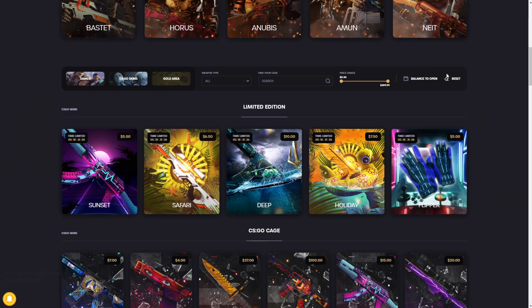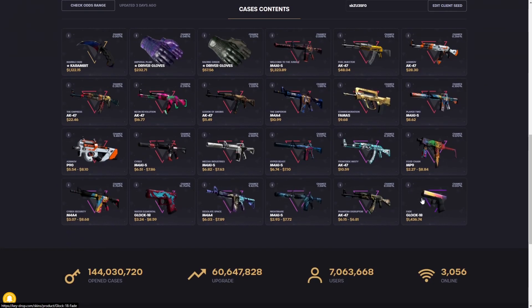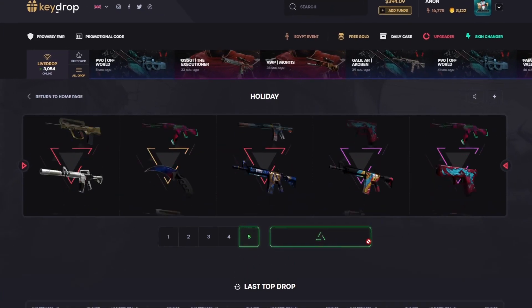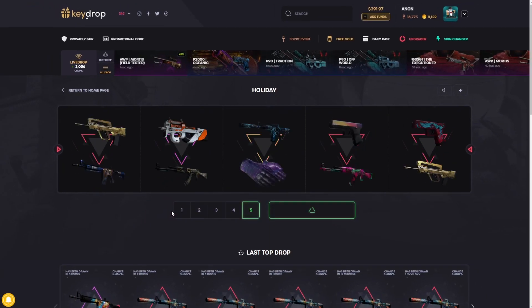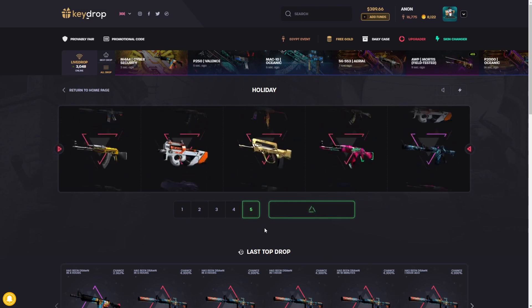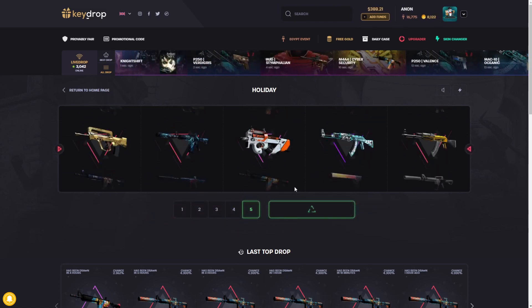The next case is very close to the top of my list — the Holiday case. When I opened this case it paid ridiculous. There's a $1,000 knife in here, a $1,300 Welcome to the Jungle, and a $1,400 Glock Fade. Obviously it's a slim chance, but all the other items in here you can pretty much break even on, which is really good if you want to hunt that really high ticket. Holiday case is one of my top five right now for budget cases.